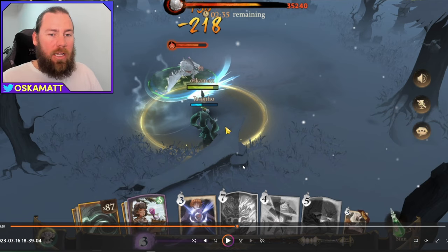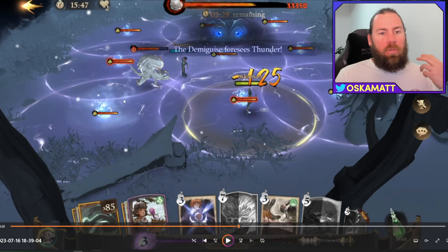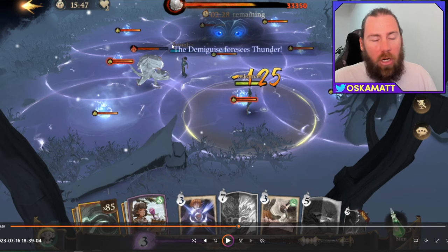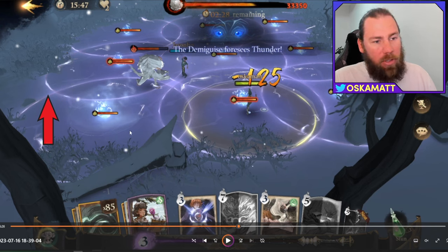Summons don't work as well here because of the lightning - he can pretty much kill them straight away if those summons move off the point you left them at, which happens all the time. The next big attack the Demi guys does is Thunder. As you can see, it takes out pretty much the whole battlefield. There are only four spots on the battlefield where you are safe - this little square here and the one up here, but that top one is not worth it.